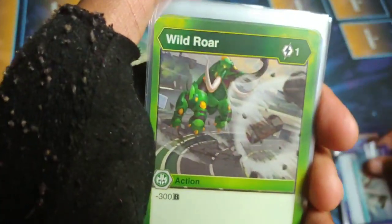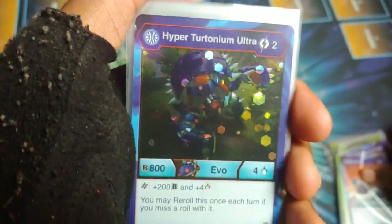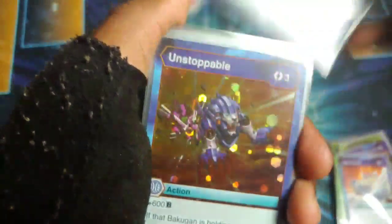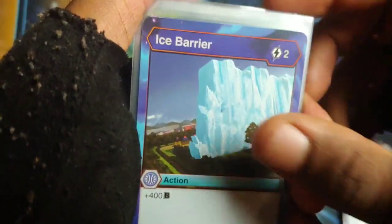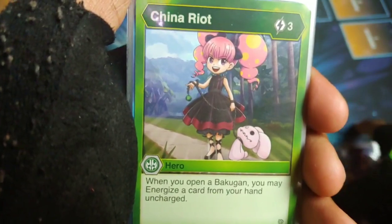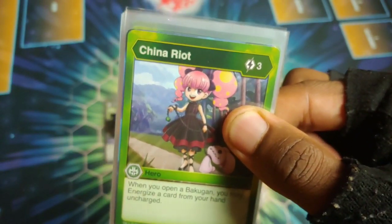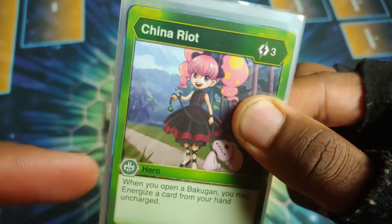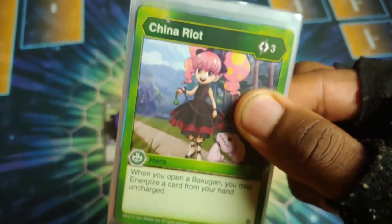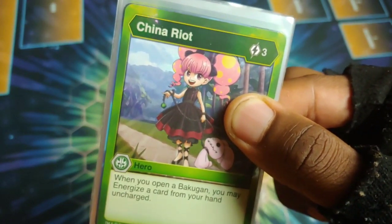Hyper Drago Ultra got another one. Counter Regression: stops Haos or Pyris. Wild Roar: another one. Rock Riser: stopping a shield or magic shield. Water Slash: plus two for damage. Another Hyper Tytonium Ultra. The Hex and Unstoppable, another Hex, plus 600 with the Frost Strike. Ice Barrier: plus 400, two cost. Chiinu: when you open a Bakugan you can energize a card from your hand uncharged. This can go into effect with rerolls too - you open a Bakugan, energize a card uncharged, retract it because you played a reroll card, roll it out again, get another energy uncharged.